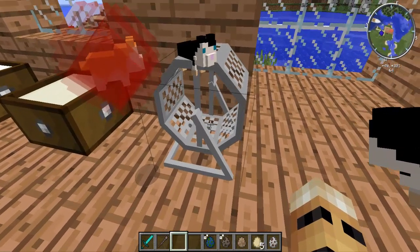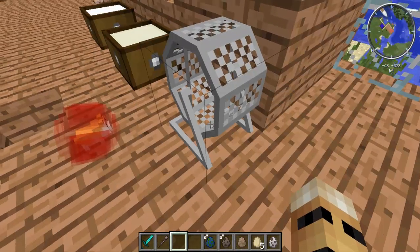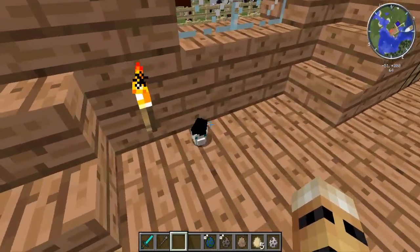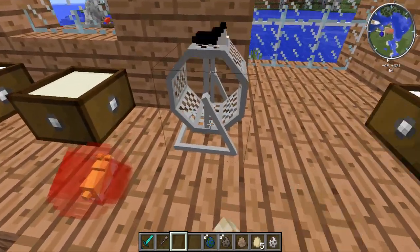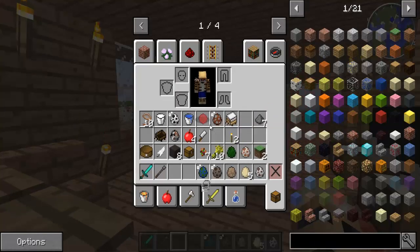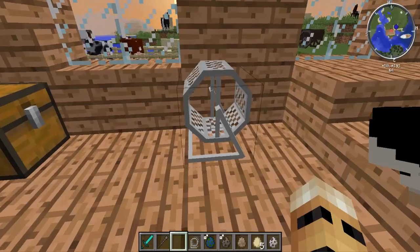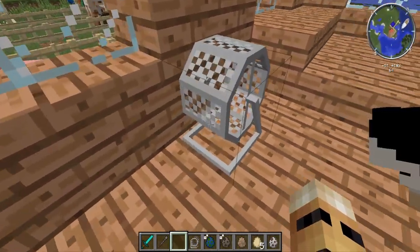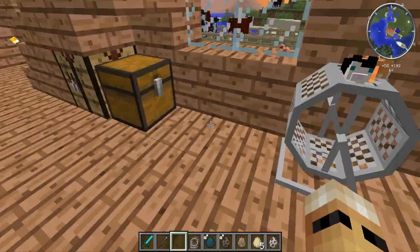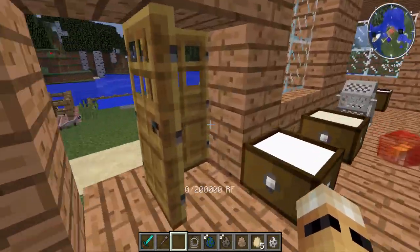He doesn't want to go inside the hamster wheel - maybe he's not happy. I'm not sure why it's not working. It was working earlier. Maybe he needs some food or water. I'll try the other hamster wheel and a different hamster, but none of them want to go for a spin right now - they all want to sit on top. I'll need to feed them first.